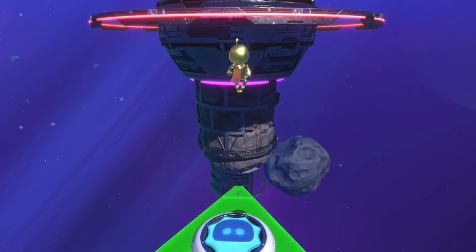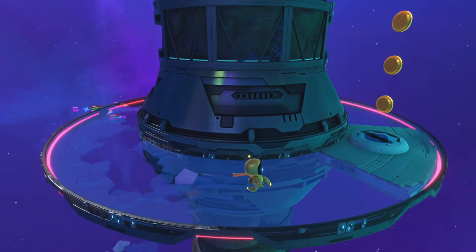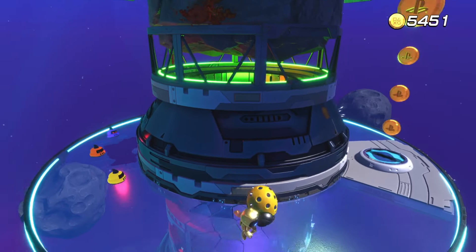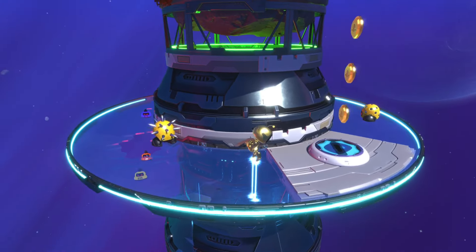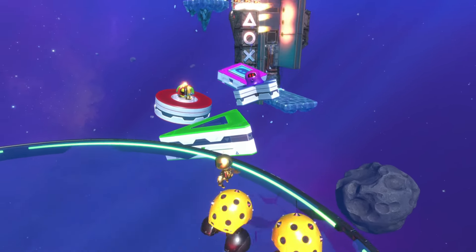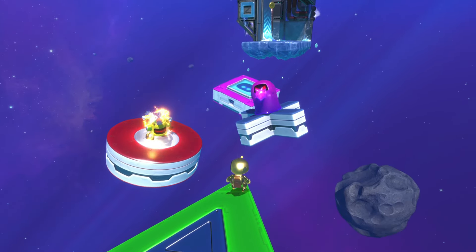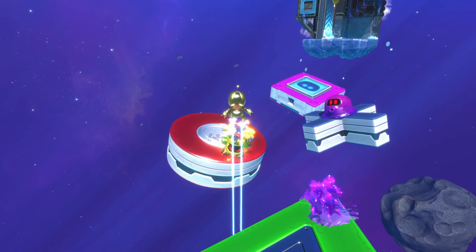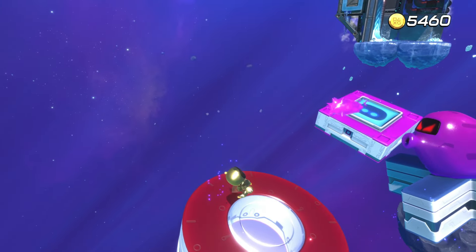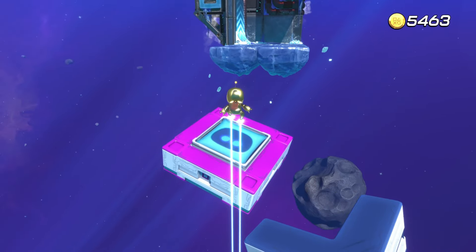Jump up here. Come round and watch out for the little things that stick to you. If they do get onto you — they missed me here — just stop and spin them off. Position yourself so that he shoots the blob out, then get rid of him. Stand there, let him shoot the blob out again, aim for the centre, jump there, and hold X over him to get rid of him.